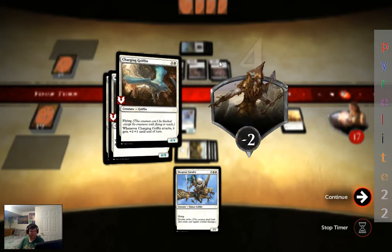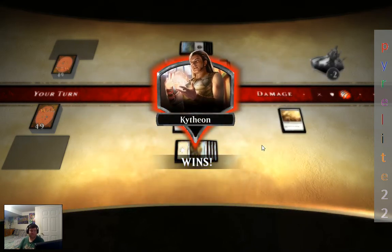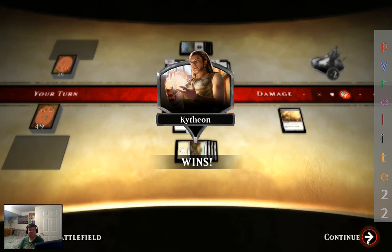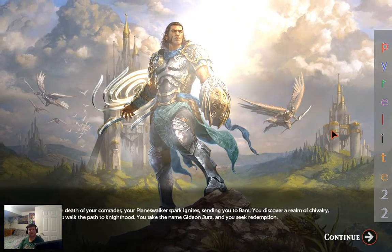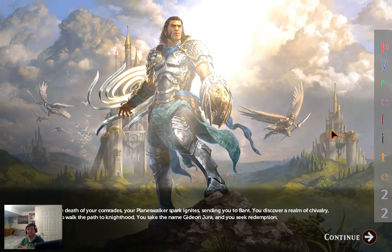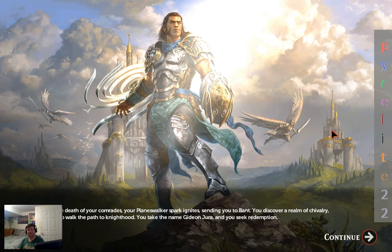So this was supposed to be the challenging fight, but not very challenging if I do say so myself. Then again, this is more or less a tutorial. Grief-stricken over the death of your comrades, your planeswalker spark ignites, sending you to Bant. You discover a realm of chivalry and you're inspired to walk the path of knighthood. You take the name Gideon Jura and you seek redemption.